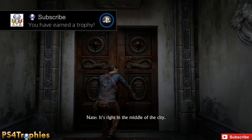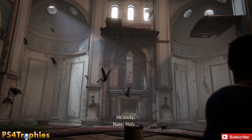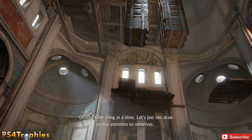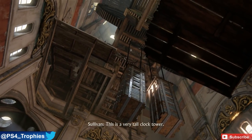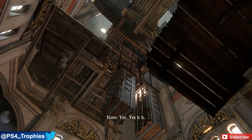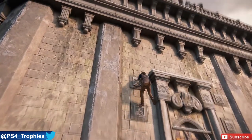Hey guys, Brian at PS4 Trophies, welcome back. I've got a fun Uncharted 4 trophy here — this is 'I Can See My House From Here.' This takes place in Chapter 11, and you earn this trophy by climbing to the very top of the clock tower. As you can see, I just entered the clock tower here.